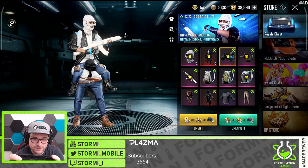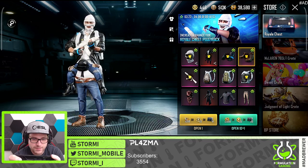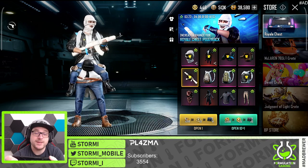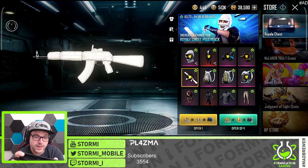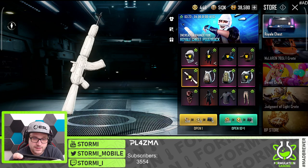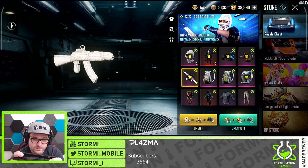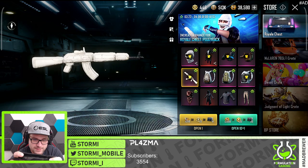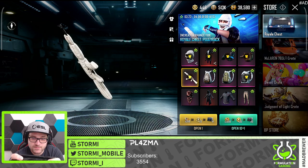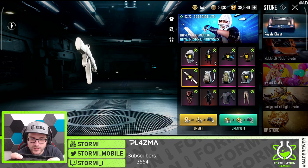Next we got the piggyback gloves which look super dope, and we have the piggyback shoes which look nice as well — simple and nice. And we got a weapon skin, a pink one — Sweet but Strong AKM, complete in white. It looks like a big marshmallow AKM but it looks super cool. It would be really nice to get that AKM — super clean, with a custom white red dot.